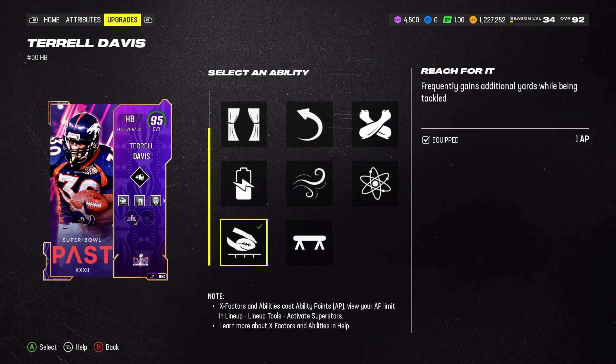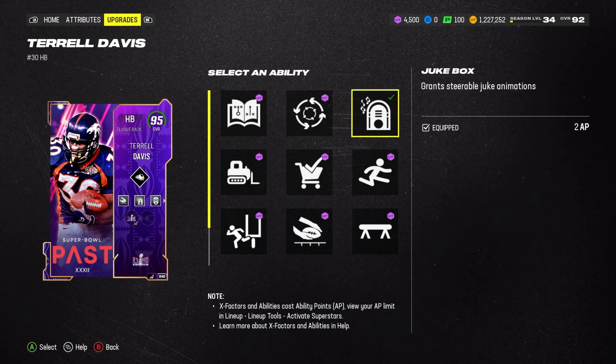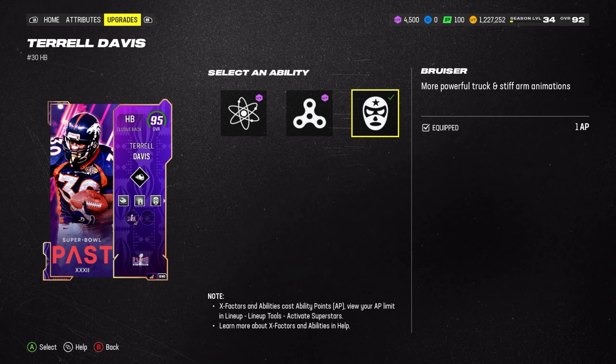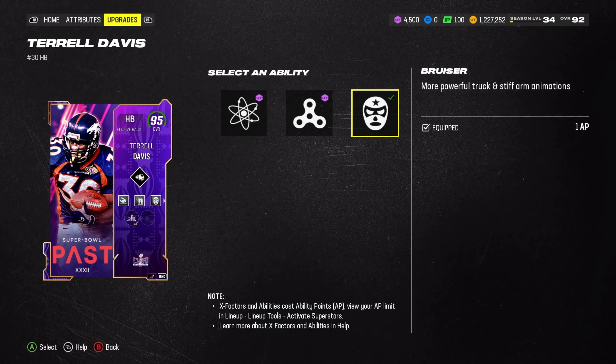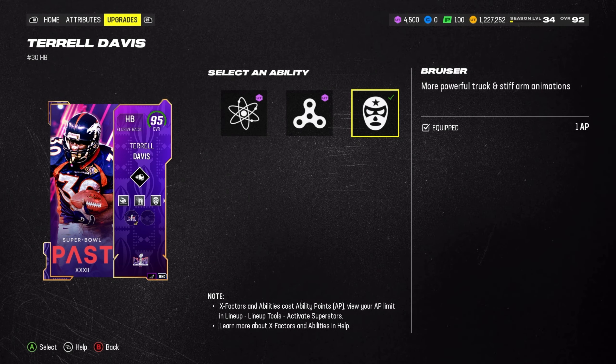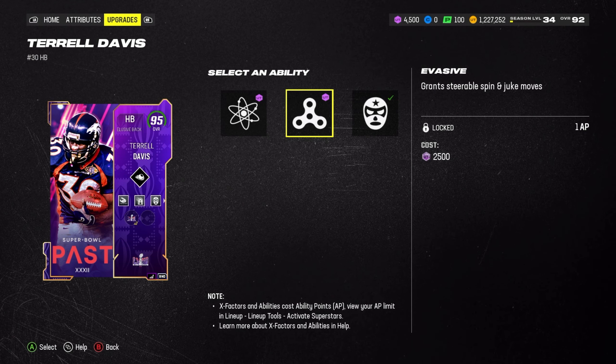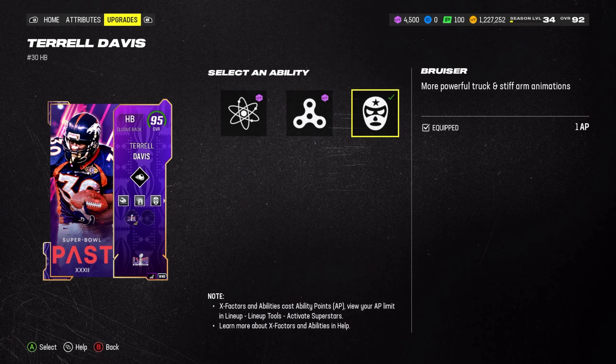We did Fright Train — he doesn't have any special X-Factor so of course gotta go Fright Train, best running back X-Factor in the game by far. We got Reach for It since we had an extra AP, so he'll fight for extra yards. Jukebox — gotta go Jukebox for running back gameplay. He also gets Bruiser for one AP, so we get more powerful truck and stiff-arm animations. We also got Energizer for free.